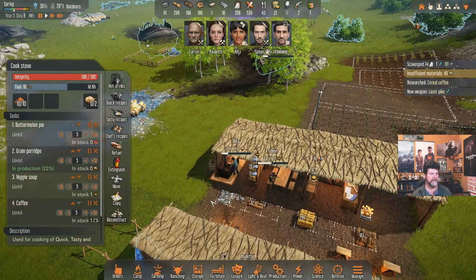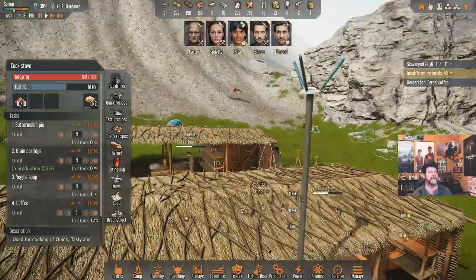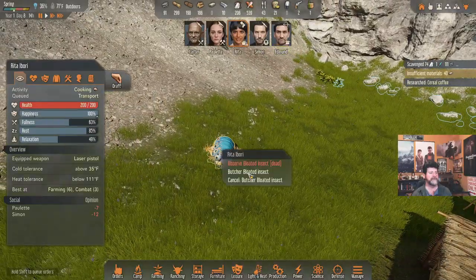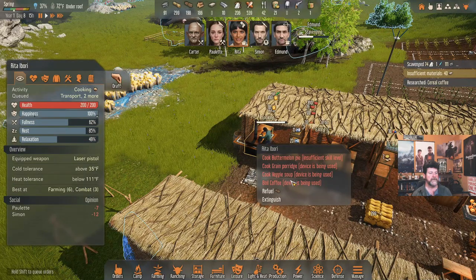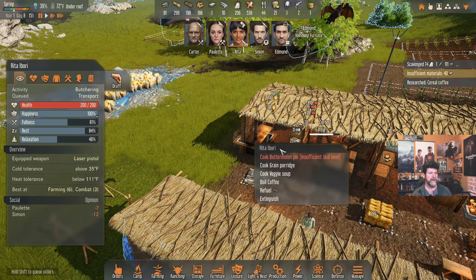I may have to just swap Paulette back into cooking because I know it'll get done. I wonder if a higher skill makes cooking a higher priority for a character. Rita, when you're done with that, come back and cook some meat soup. She made it and put it on the shelf. So the stove was actually being held up by the coffee — 'boil coffee.' Apparently coffee is a long-term background task.